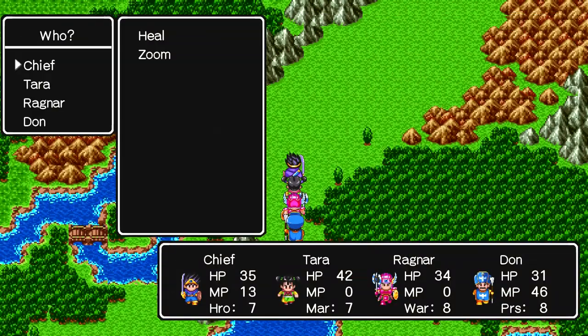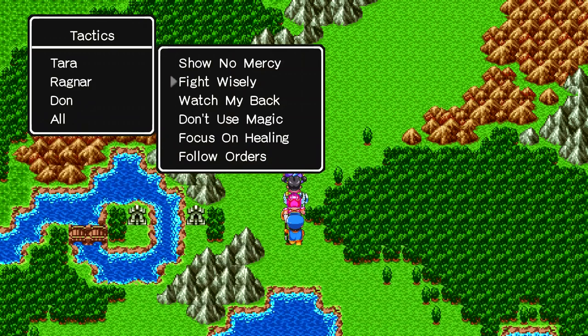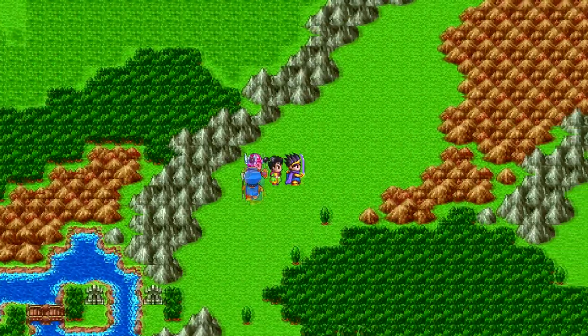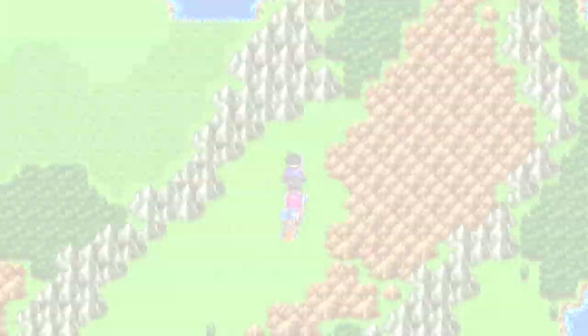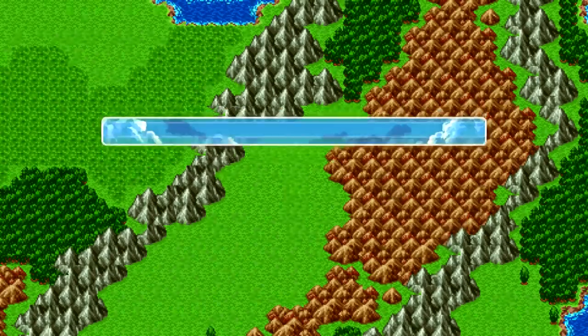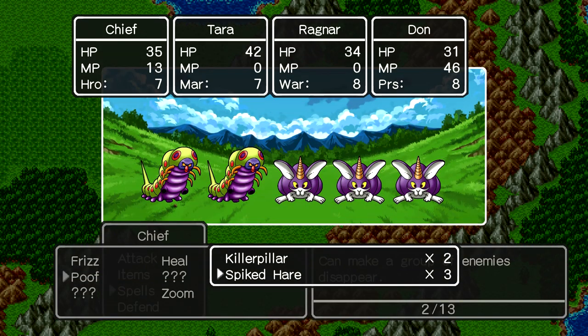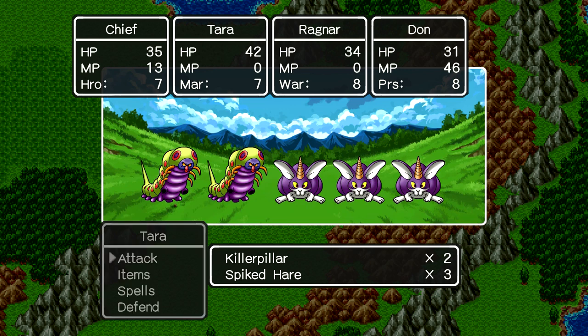I'll adjust tactics — he should follow orders and she should follow orders, but he should stick to 'fight wisely' because then he can heal me. I'm going to use Poof on the spiked hairs, have her attack the killer pillar, and have him attack the killer pillar too.